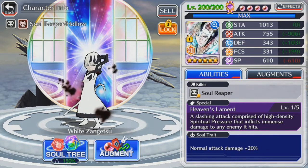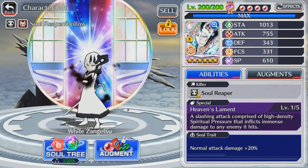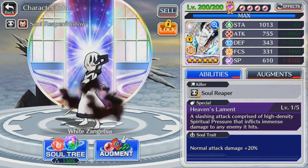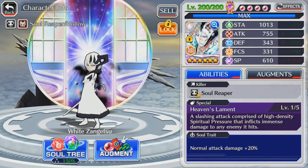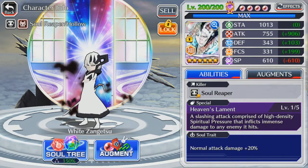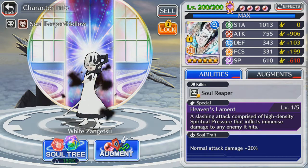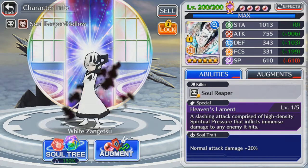You want to ignore most of those and just look at attack and spiritual pressure. The spiritual pressure is the amount of output your strong attacks will do, as well as when using the special. The attack is basically the damage output you do when doing normal attacks. In White Zangetsu's case, we have a high attack of 755 and a low spiritual pressure of 610, so you can easily identify that he is a normal attack damage character.